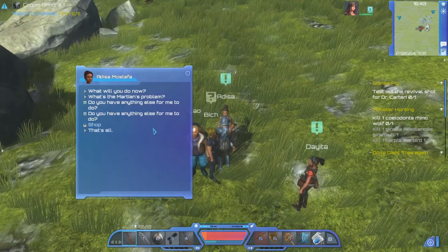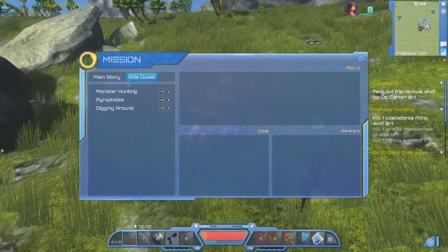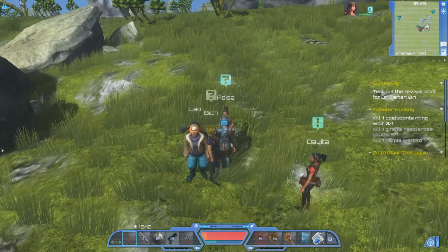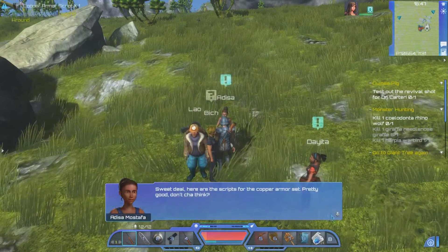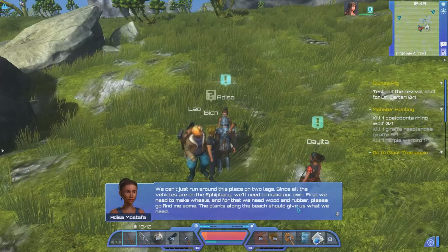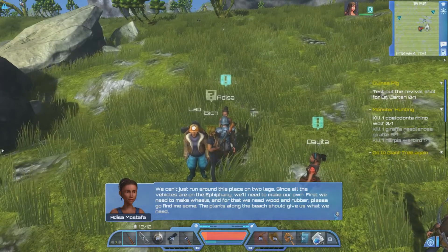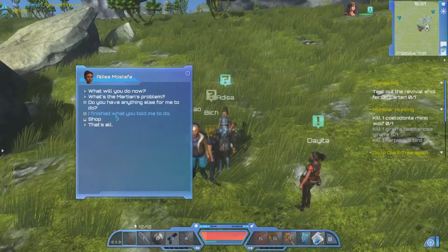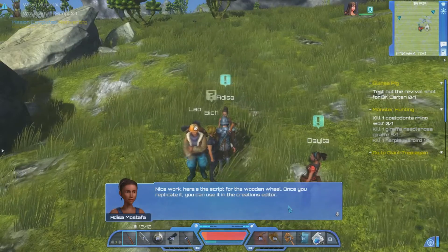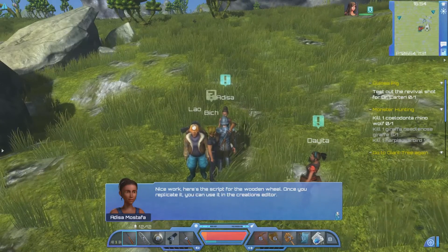Mission completed — firefight! Now her we do want to talk to because she's going to help us build vehicles. She offers the scripts for the copper armor set — already got it, don't need it. She says we can't just run around on two legs since all the vehicles are on the Epiphany, so we need to make our own. First we need wheels, and for that we need wood and rubber. I've already got that — nice work, here's the script for the wooden wheel. Once you replicate something you can use it in the creations editor.